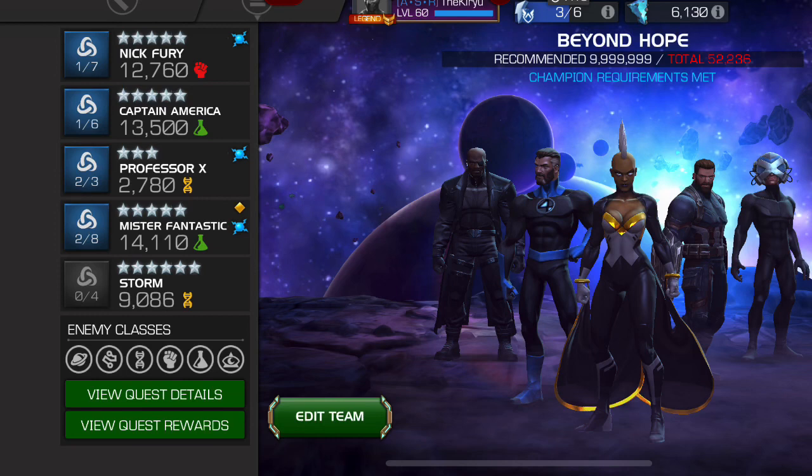I am using Captain America, Mr. Fantastic, and Storm as main synergy partners. Captain America provides all mutant champions with a prowess buff if you have synergy with Storm. Mr. Fantastic really helps out with his synergy for mutant champions — I save 5% of power whenever I launch a special attack for each type of special attack that I have used in the fight so far.